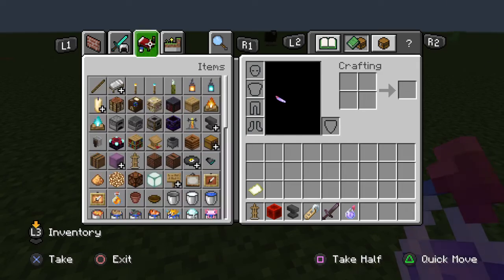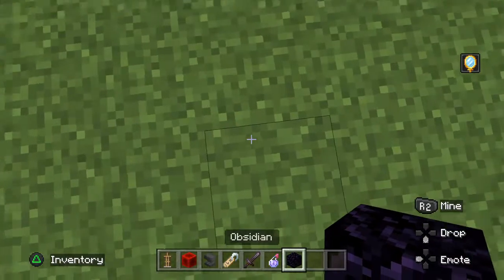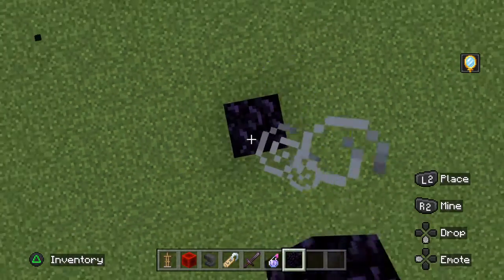The next building hack — this is Bedrock Edition, so options are pretty limited — but you can make a 10 by 10 nether portal. Hold on.